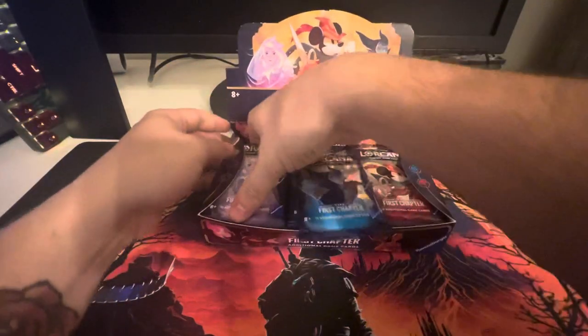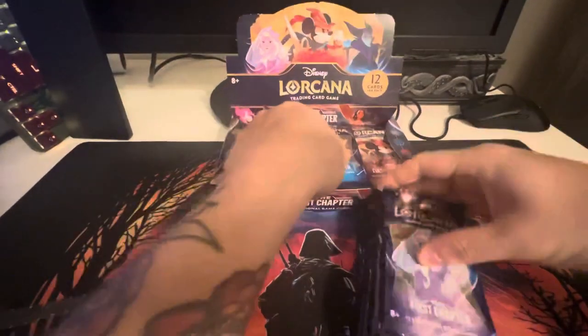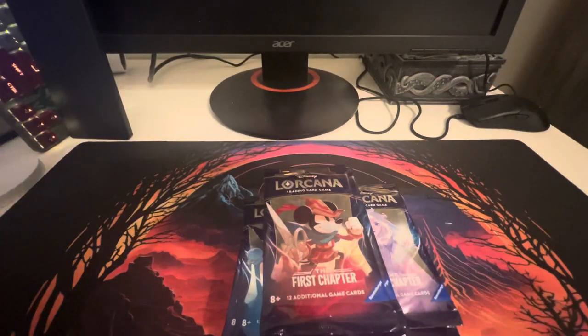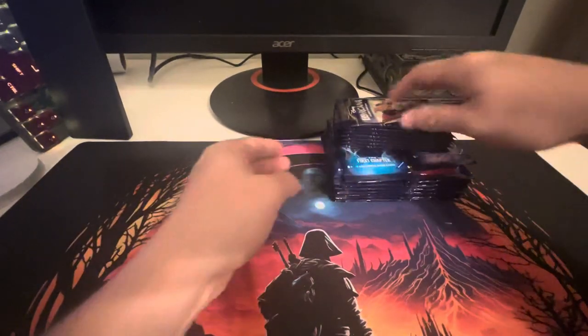These new Lorcana boxes come with 24 cards total. You get a foil at the end which can be any rarity, but they look so good. They're kind of like the foiled etch from Magic the Gathering — you guys will recognize the foiling on them.